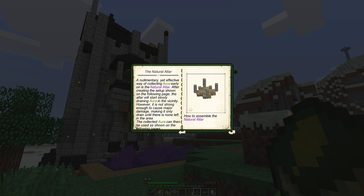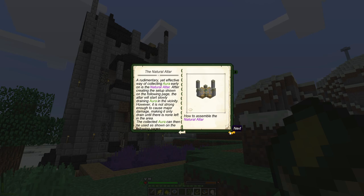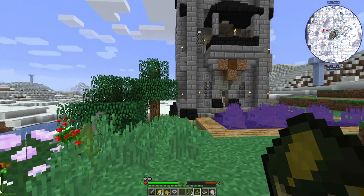I'm going to need stone brick, some mossy stone brick possibly, and that special thing in the middle. To make the center piece I need a token of joy, a leaf, and a golden gut. I also need to make vibrant fiber, which requires gold too. Everything requires gold! Okay, that does kind of change things - I'm going to have to figure out what to do next.